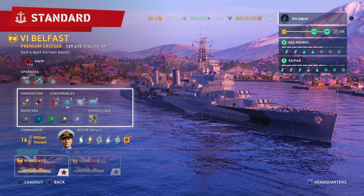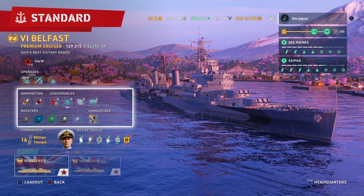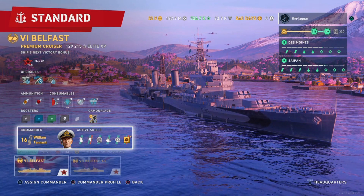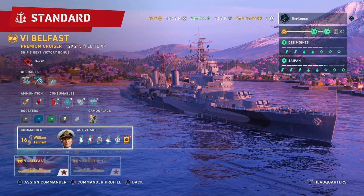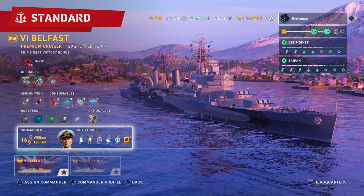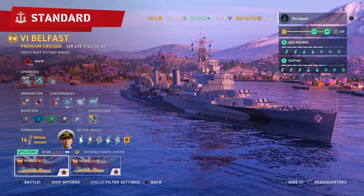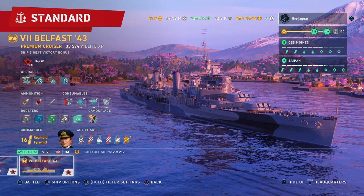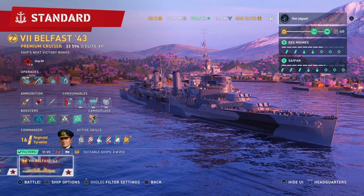The tier 6 Belfast has sonar, smoke, and radar — three of each consumable. With Tenant as my commander for the tier 6 Belfast that was an awesome build — no problem in the open water. But with the tier 7 Belfast 43 and Tenant as commander, you completely get blown out. I was having very bad luck with that ship using Tenant, so I decided to change it up.